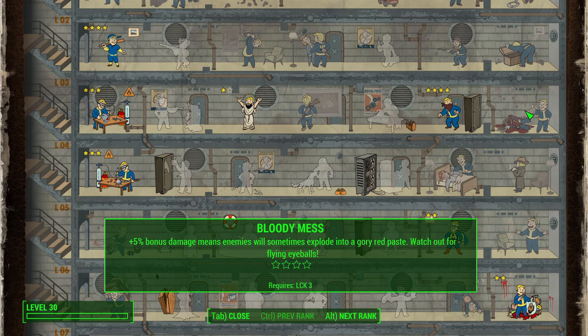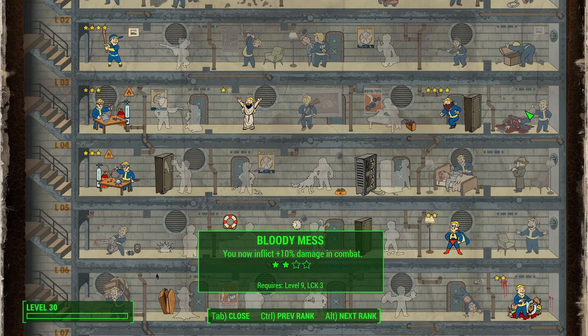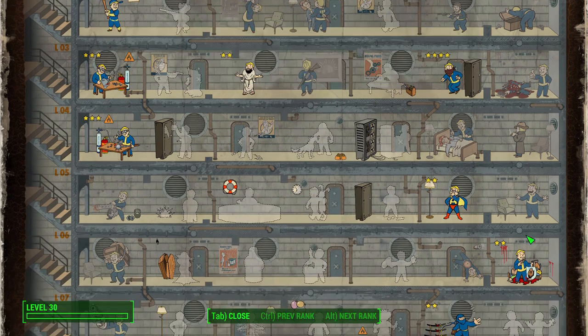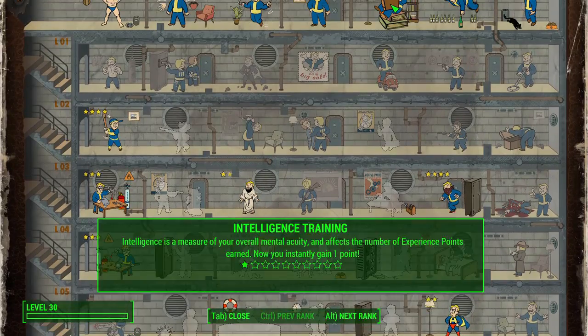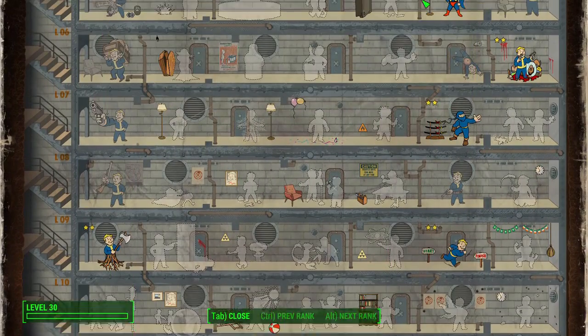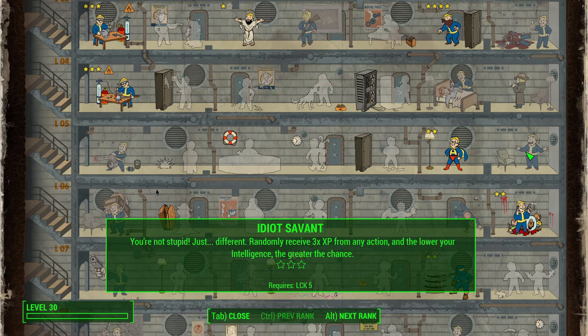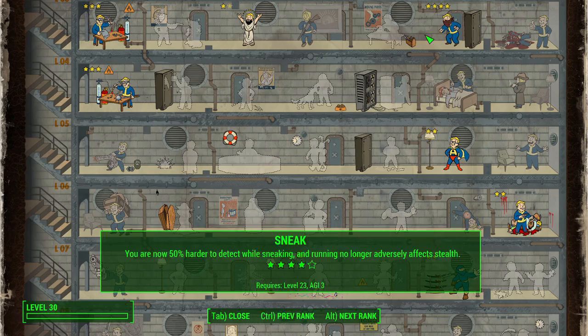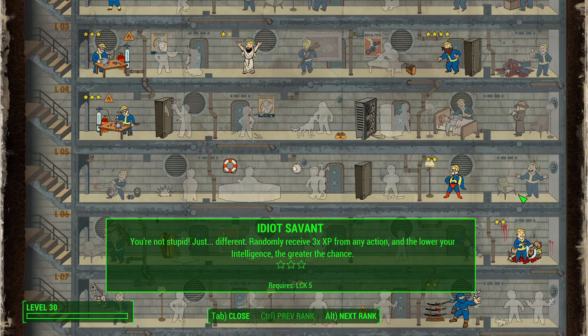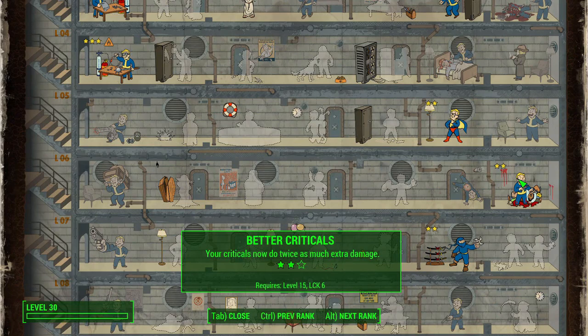Moving into Luck, we're going to talk about almost every perk in this category. Bloody Mess is something I recommend for every offensive build — very simple, you get plus 5% bonus damage with each rank. Idiot Savant is something to definitely consider given our low Intelligence build. It's not that Ezio is stupid — nothing in Intelligence really helps a melee character. If XP is important to you and you want to reach perks faster, take Idiot Savant once you've invested into Luck a bit.